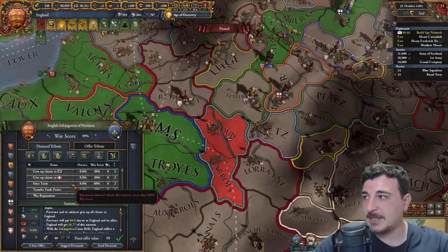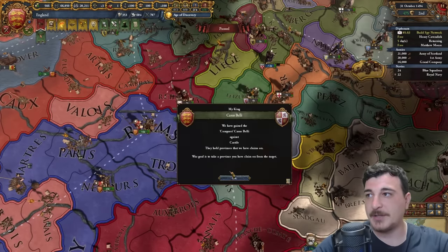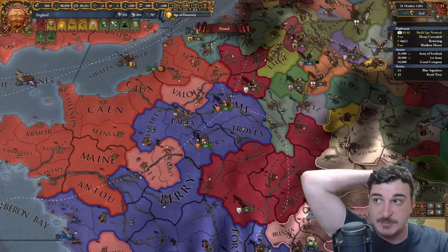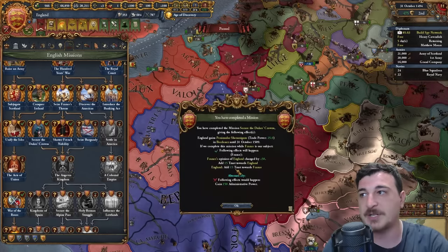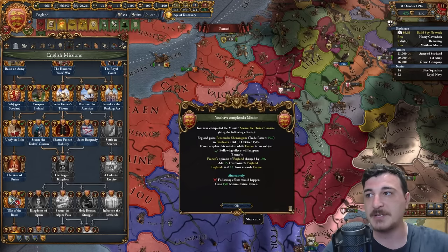When it comes to Provence, as expected, we're making them our vassal, canceling the cores they have on us, and all the other juicy stuff here. Now it's just six more provinces away from what we need to do. We can do the Secure the Duke's Crowns mission, which means we now have 15 trusts towards the French and vice versa, as well as some trade power and other goodies. And hey, look at that — we can get the alliance back with the Austrians.